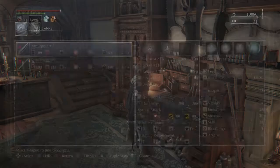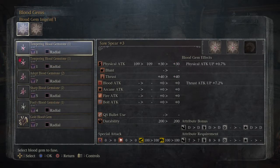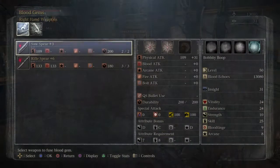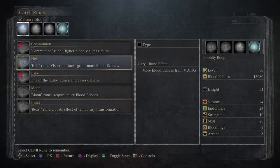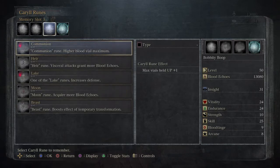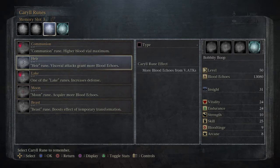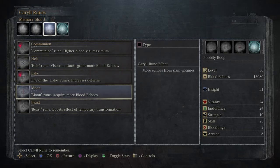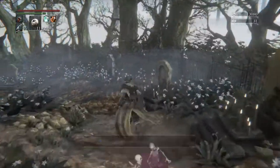Let's go ahead and put some more stuff on our saw spear too — never leave it behind, it deserves something. A little better now. We have a third memory slot that we haven't put anything in, so I'm going to put on the acquire more blood echoes ring as well. We're looking good now, feeling real good.